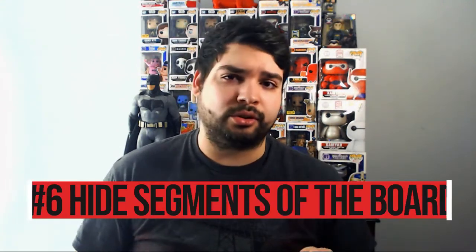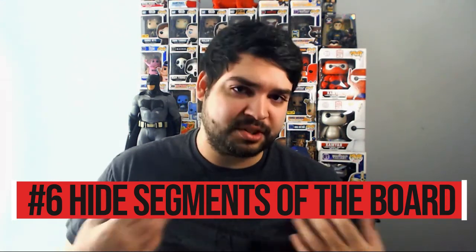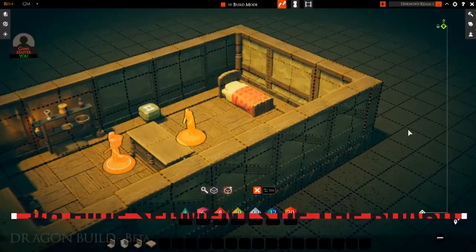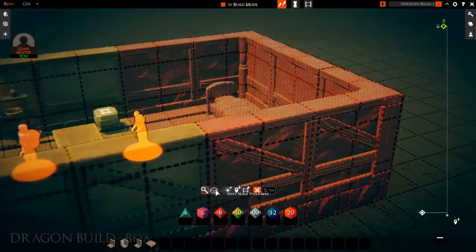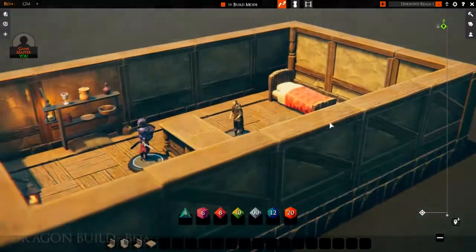One thing I suggest for building dungeons is to hide certain segments. The Dungeon Master has a hide feature — you can hide a whole board from the players and only show the starting area. As they explore, you just unhide those slabs, uncovering the map as you go. In real life you'd put a piece of paper on top of the board and flip it over to reveal the map below — it's the same thing here. You draw a bounding box and anything inside is hidden, including NPC tokens and the map itself. This emphasizes exploration and gives players more to discover rather than knowing exactly what's ahead.